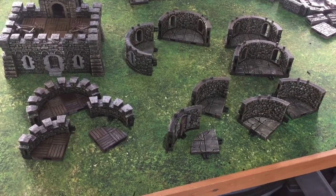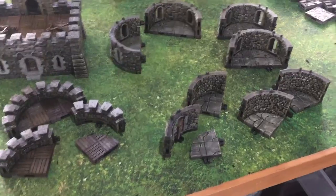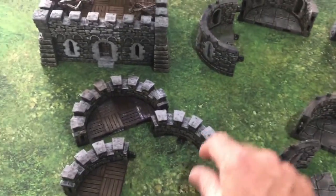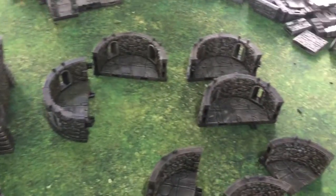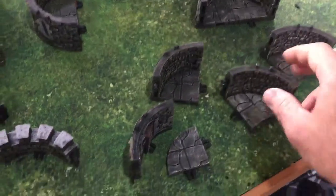This video is going to show you how to make a basic round tower with Rampage System. You're going to print out 16 floors — these are the F floors — and you're going to print out the G walls: four battlement G walls, eight arrow slit G walls, three plain G walls, and a door.